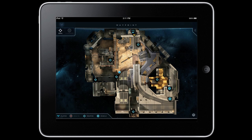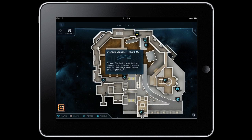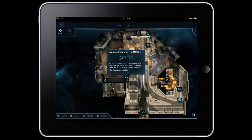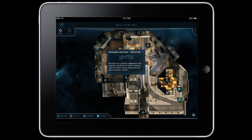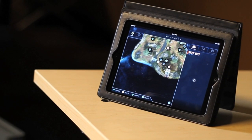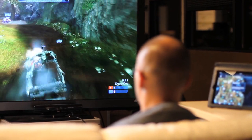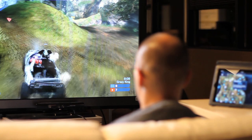Atlas shows you weapon, vehicle, and health pack locations on every map. You can tap any icon on the map to get detailed information about the type of weapon or vehicle at that location. Of course, players already expect all of this from a strategy guide application. Atlas delivers on this and more with our innovative near-real-time connection to Halo Reach.